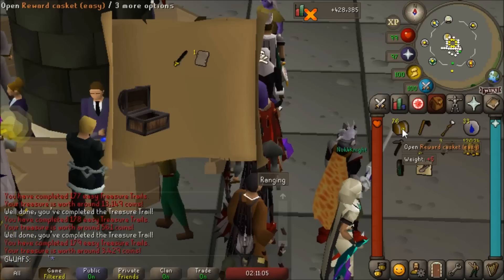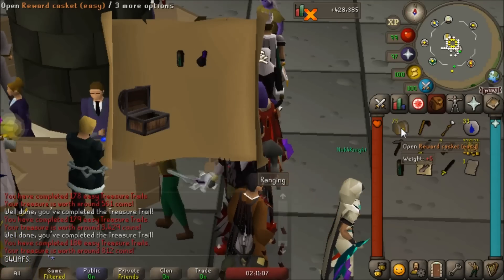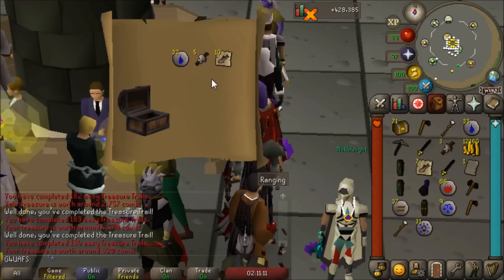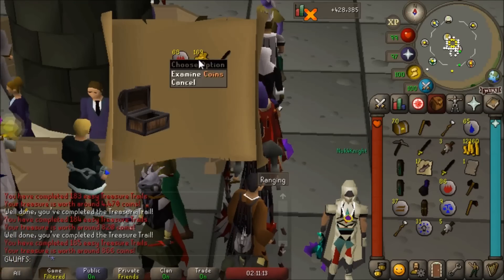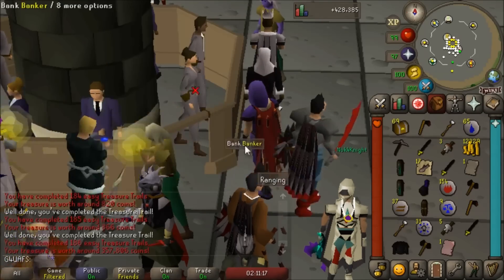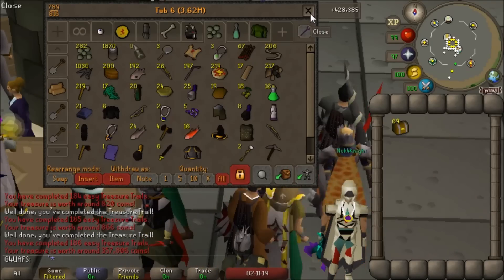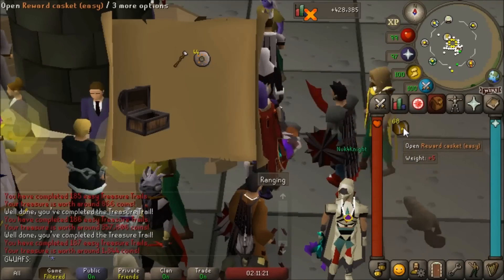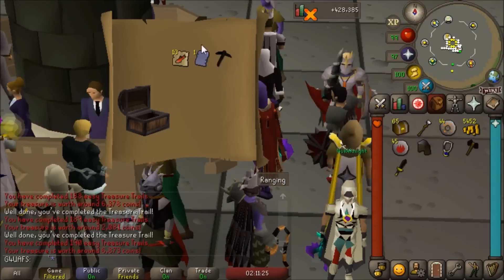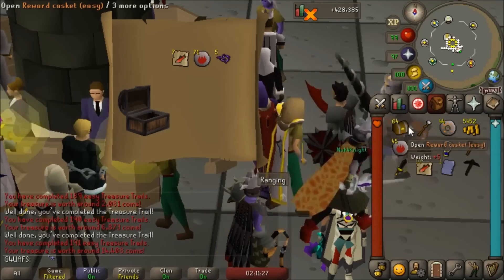Let's keep going, see if we can find more uniques. Bandos page — that's pretty sad. Oh, bronze plate legs, and I accidentally opened two clues at once I think. White fire lighters — definitely can't forget to mention those. And a zami page, an easy 300,000 gold — this is great. I love opening clues. It's probably my favorite thing in the game now that you can stack them. Oh, sara page — that is really really sad.